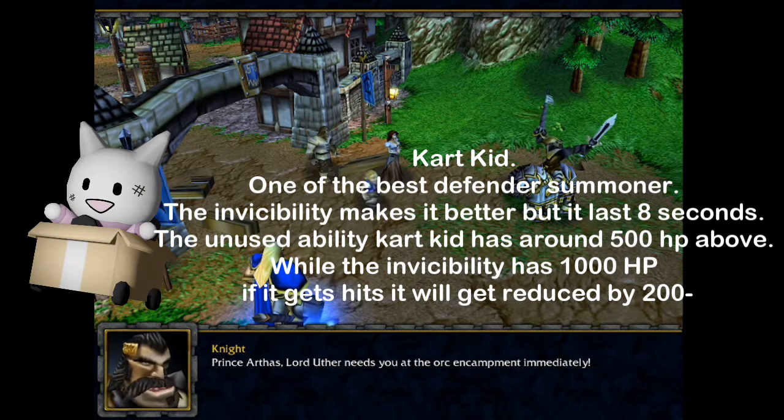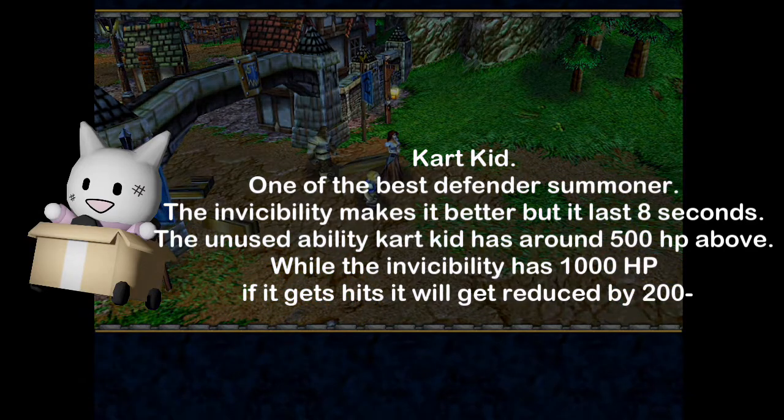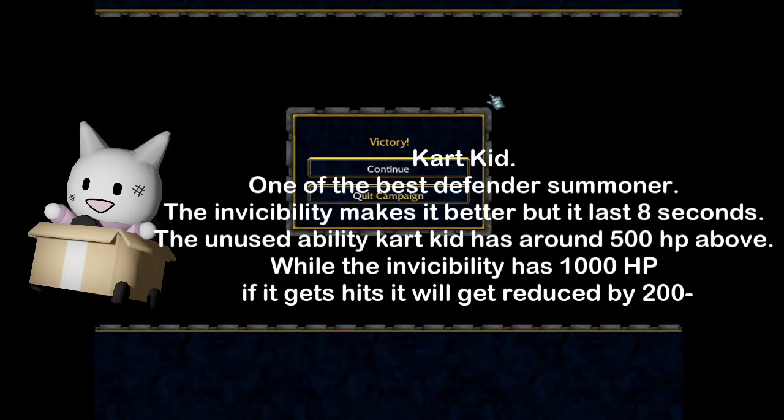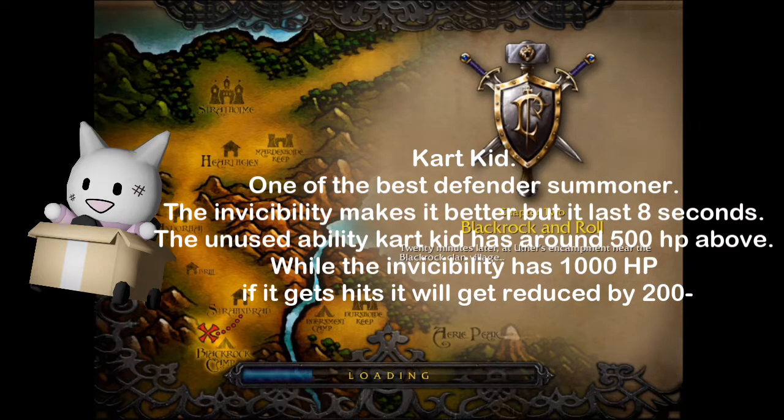Cut Kid — one of the best defender summoners. The invisibility makes it better, but it lasts only 8 seconds. Cut Kid has around 500 HP normally, while in invisibility it has 1000 HP. If it gets hit, HP gets reduced by 200.